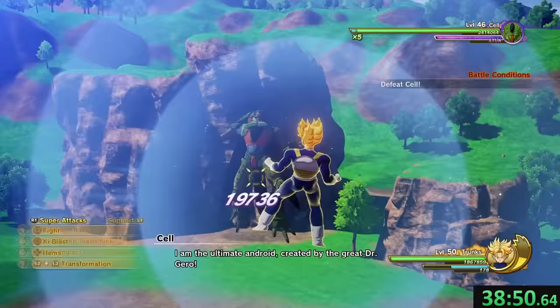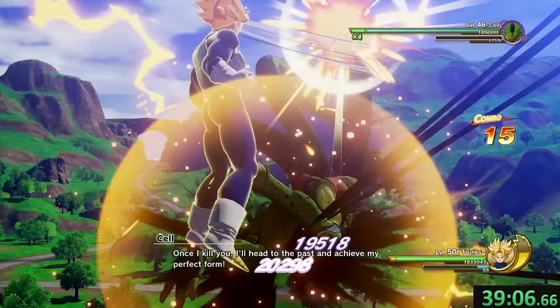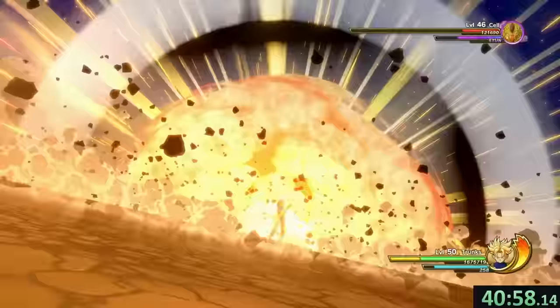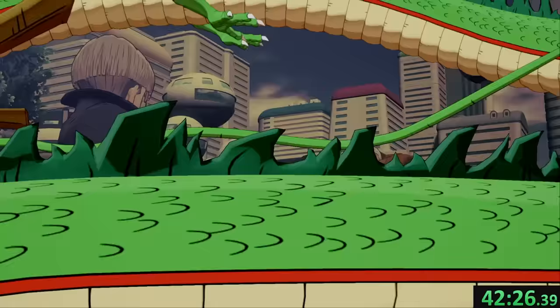Unfortunately, I start the Cell fight without Surge because I spent it on the last fight, so I had to do it the normal way — otherwise this would be over as soon as I stun him. We can still get through it pretty quickly. Big hit, dome attack. The future is saved. Credits roll — we skip those.